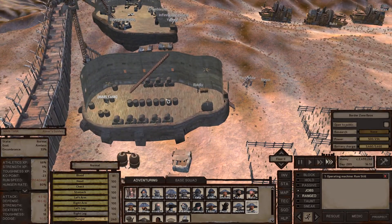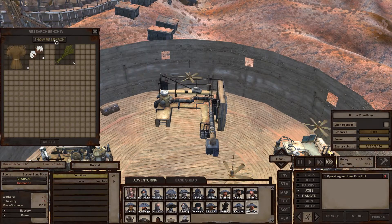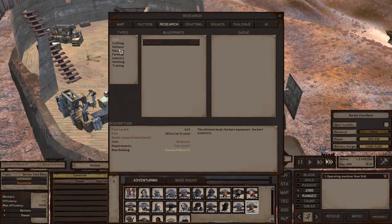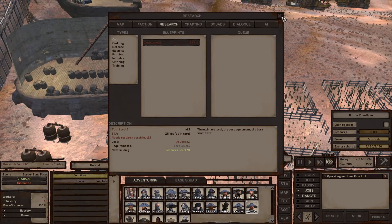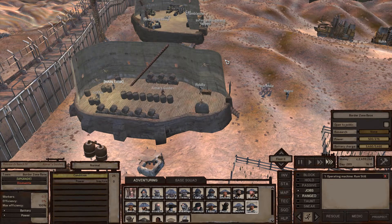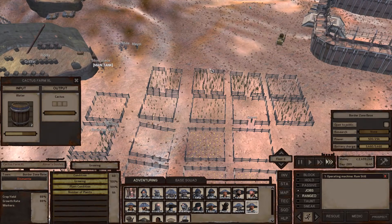Depending on how new you are to Kenshi, you might be unfamiliar with researching altogether. Here is one of the research benches — the research tab will be filled with tons of stuff if this is your first time. You'll want to hit up a general store, buy a bunch of books, fill up the research bench, and research basically everything available — that will usually get you enough to start a base. In order to research cactus farms, you'll also need to put some cacti inside your research bench and then research cactus farming after you do that.